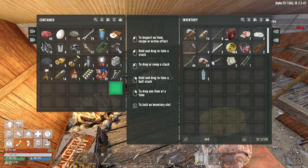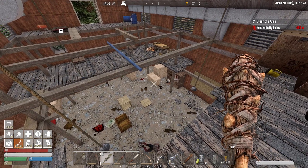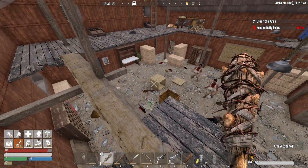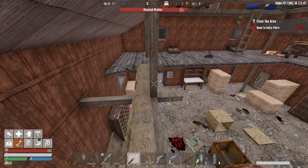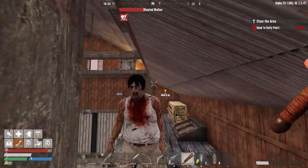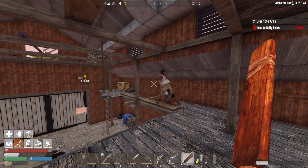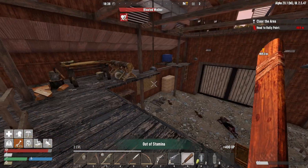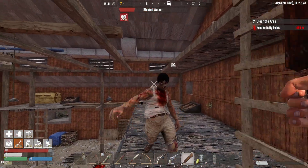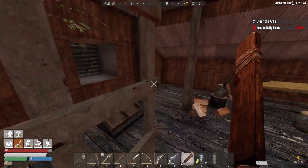We got two more zombies coming. Well hello gentlemen - let's take care of these guys. Come on up. There you go - let's take care of your buddy here, get a little bleed effect going. There you go. Out of stamina but that's okay - we're gonna give him a little poke and one of those and one of those. Yay - let's see here.